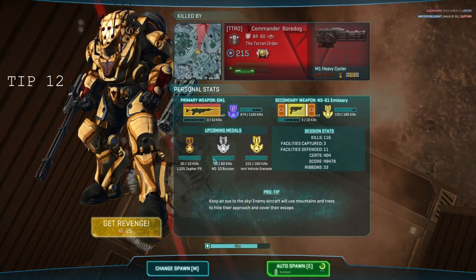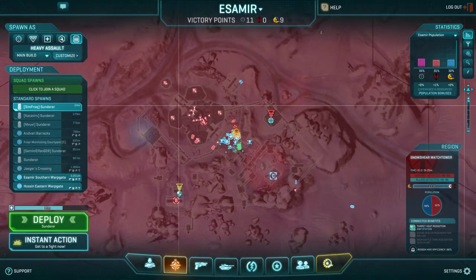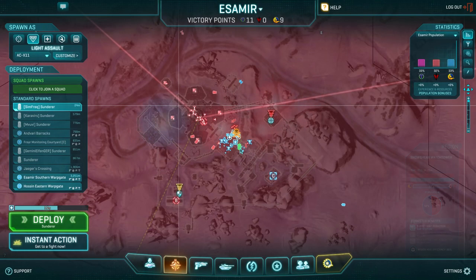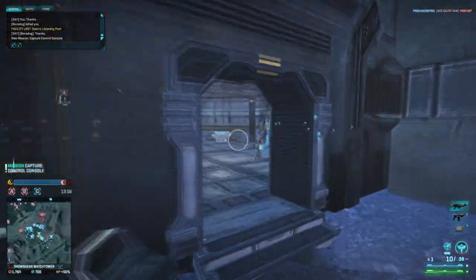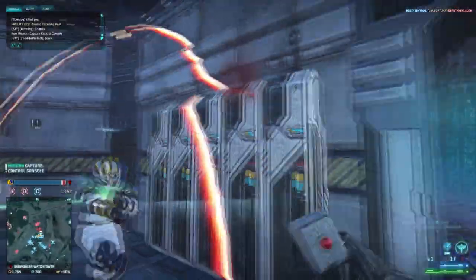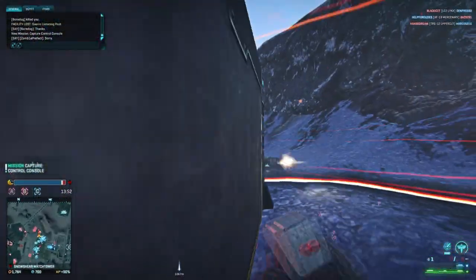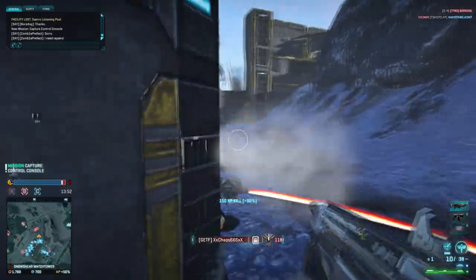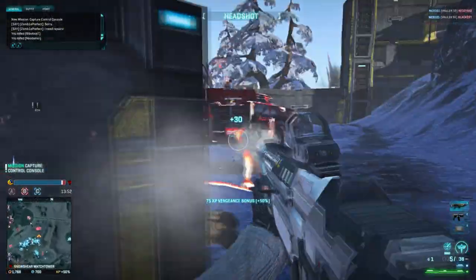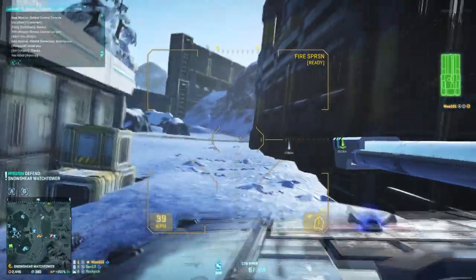Number 12. If you see a cluster of enemies on the floor and the fight seems to be going on forever, mark your map with the location and either try to put in a light assault and flank them and throw some C4 at them, or redeploy to a local base and spawn an ESF. You can then bombard them with either rocket pods and the main cannon, and bail at the last minute before you die, and get some more kills with C4 or small arms fire — providing you are not anything other than light assault, otherwise this will be a short flight.